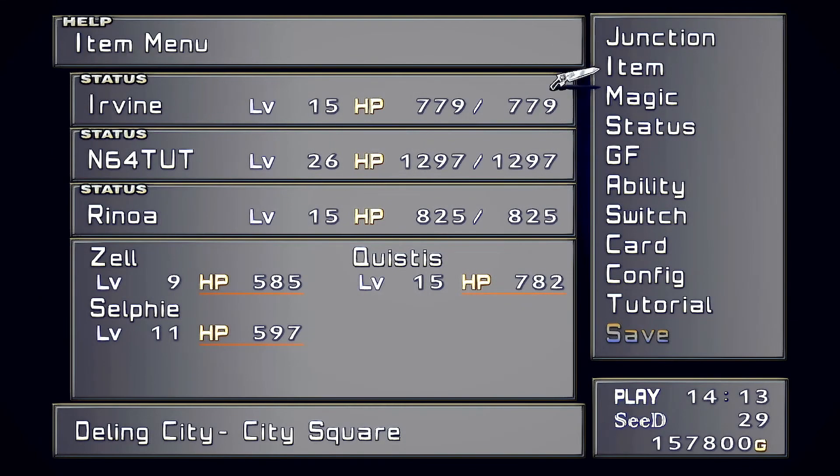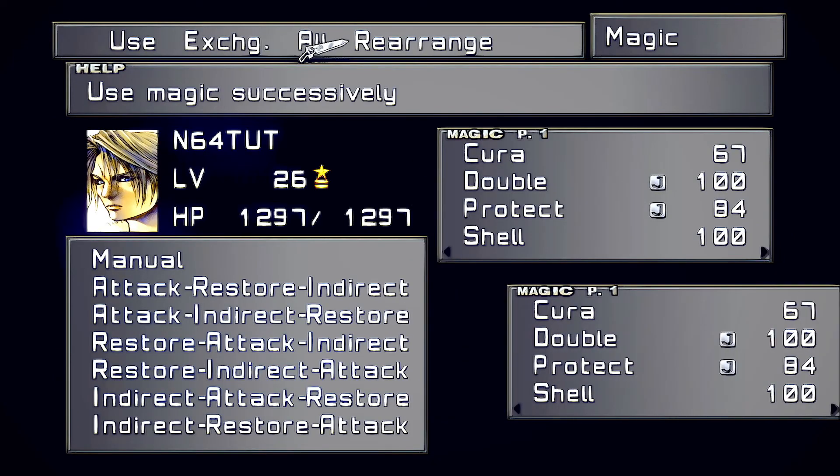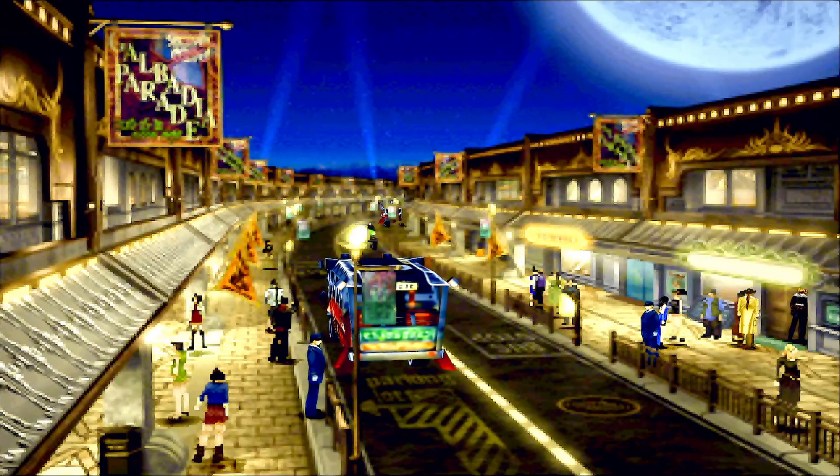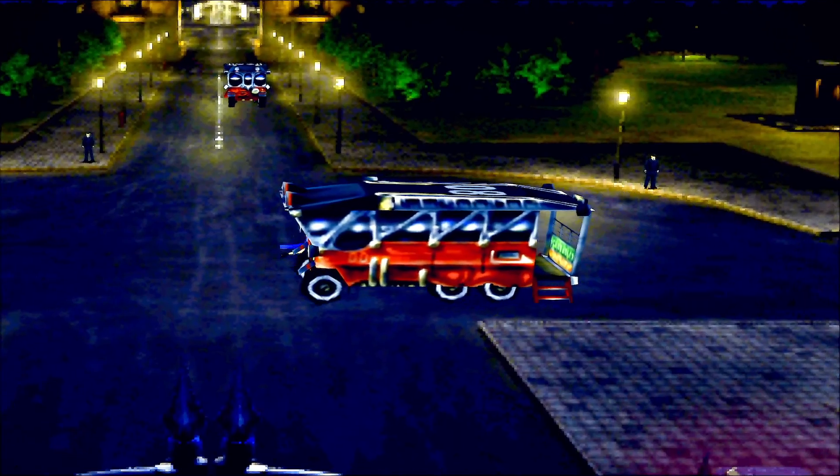I don't know how to check what items they have. So we gotta move a ton of this magic over to my other characters. That should be good enough, we don't need that much. I guess we gotta go get the combination, so that should be over here.